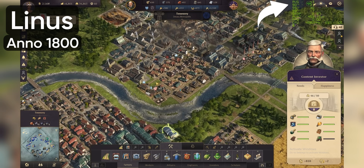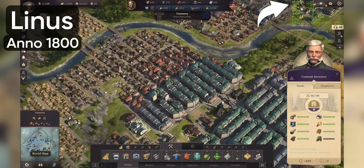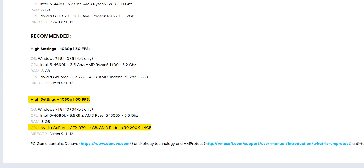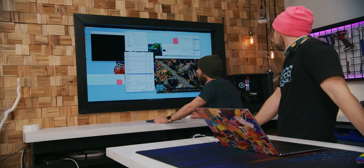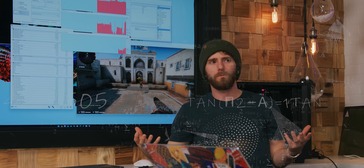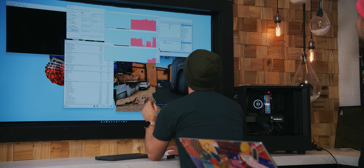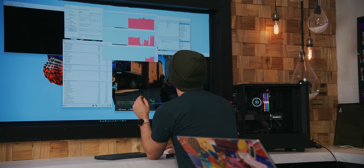I'm averaging like 50 FPS, even in fairly busy parts of town, dipping down to 40. My 99th percentile is like 25. That is absolutely playable in a game like this. Anno 1800 — not the world's most demanding game, but not the easiest to run either — this is all very reasonable. 80-degree hotspot? That thing's not working that hard, actually. Dual CSGOs is, for whatever reason, heavier than dual Anno's. GPU usage is right up around 70–75%. I'm surprised it's not just pinning it. Clearly it works, and all things considered, it was actually pretty easy to set up.